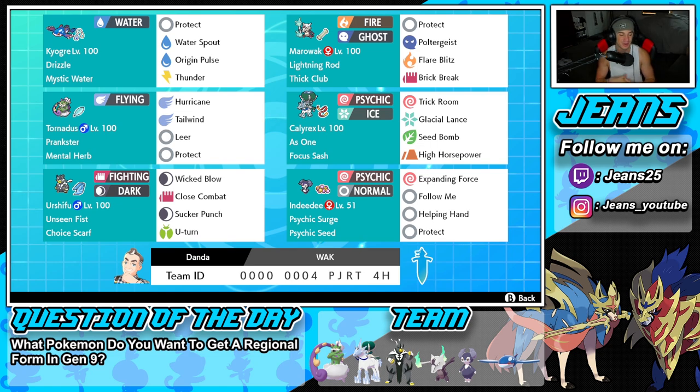Bottom left is going to be Urshifu. I haven't used this Pokemon in a good bit, and you guys know I love Urshifu. It's got Unseen Fist so it can hit through Protect, and we're rocking the Choice Scarf for priority. Then we've got Close Combat, Sucker Punch, and Wicked Blow. The final Pokemon on the squad is our support Indeedee — Psychic Surge, Psychic Seed, Expanding Force, Follow Me, Helping Hand, and Protect. Everything's pretty normal with that, but it works so well.